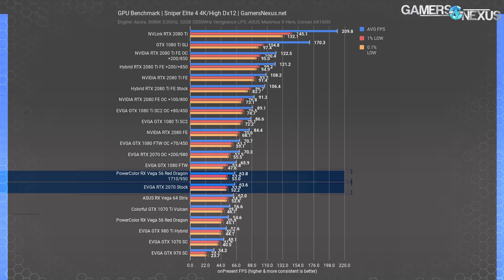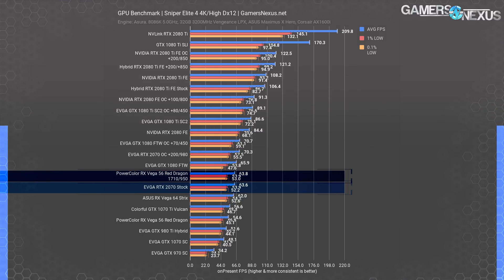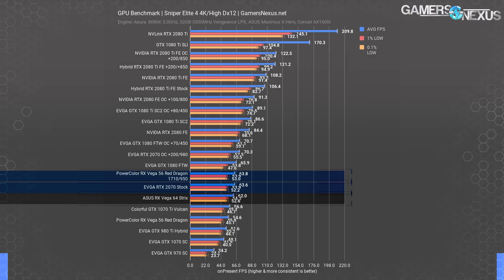At 4K high, we found the stock Vega 56 Red Dragon card performed around 55 FPS average, with the stock RTX 2070 at 64 FPS average. That's a marked lead, but one which we can take away. By allowing an uncapped power target of 242% on the Vega 56 card and pulling down significantly more power, we outperformed the RTX 2070 — it's within margin of error at 63.8 FPS versus 63.6 FPS average. We've minimally managed to match the RTX 2070 with Vega 56, which costs about $370 to $400, while the RTX 2070 costs $500 to $600. For reference, Vega 64 ended up at around 62 FPS average when stock, so we're performing around that level or just past it with Vega 56 as well.